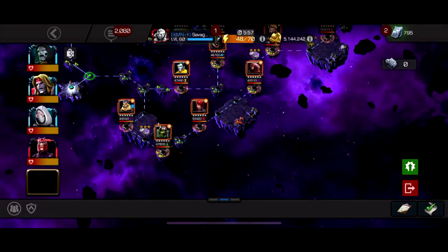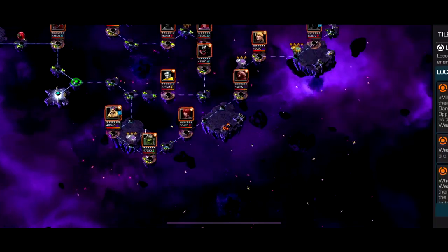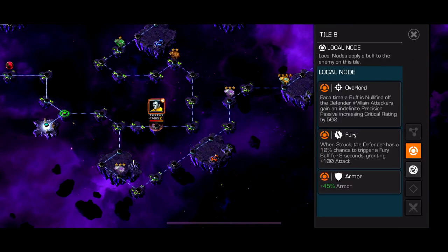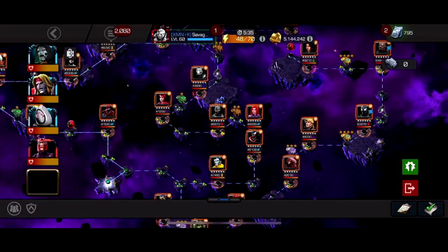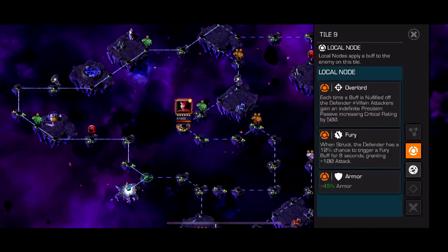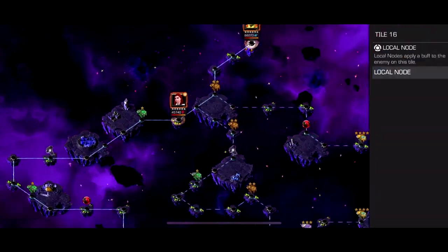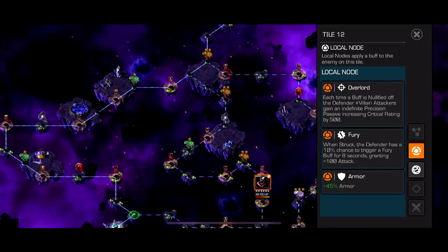You need the Resonate mastery or someone who puts Weakness. I'd avoid this bottom path altogether because there are some hard fights like Mojo, Juggernaut, and Nick Fury. The second path has Overload Fury and 45% armor — basically every time you nullify a buff from them you get more crit rating, which is super helpful. You can take that path if you want. I just took the third path, which is the exact same as the second path just minus the 45% armor reduction. This third path might still be easier even with the armor because it has Mysterio and Blackwood with Deadly Origin.